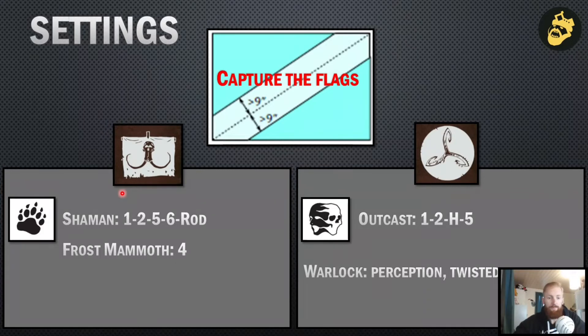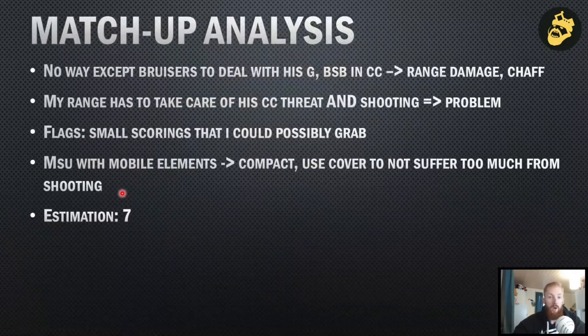We played on captive flag on diagonal. Here you have my spell selection and my opponent's spell selection. I wanted Swarm of Insects and Totemic Summon to threaten the bolt thrower, for example. Chilling from the Frosty was going to be useful, and I thought Break the Spirit might help stop his fighting characters at some point. Generally speaking, I had no good way to deal with his characters in close combat — maybe the bruiser, but even for them it's not easy against high-armored characters.